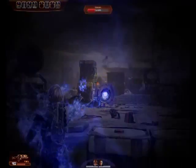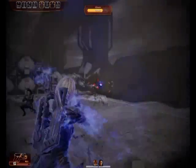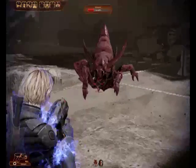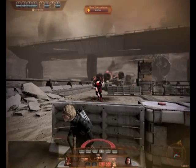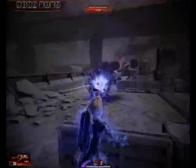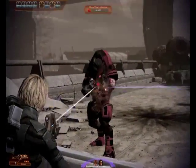Some folks seem to think that Adepts just spam Warp on mobs and rarely touch their guns. But if you don't get your rear in gear and start shooting bullets whenever your skills are recharging, your Adept will end up dead. Enemies on insanity aren't going to sit politely and wait for your skills to recharge — they're going to flank you so fast your little glowing head is going to spin.